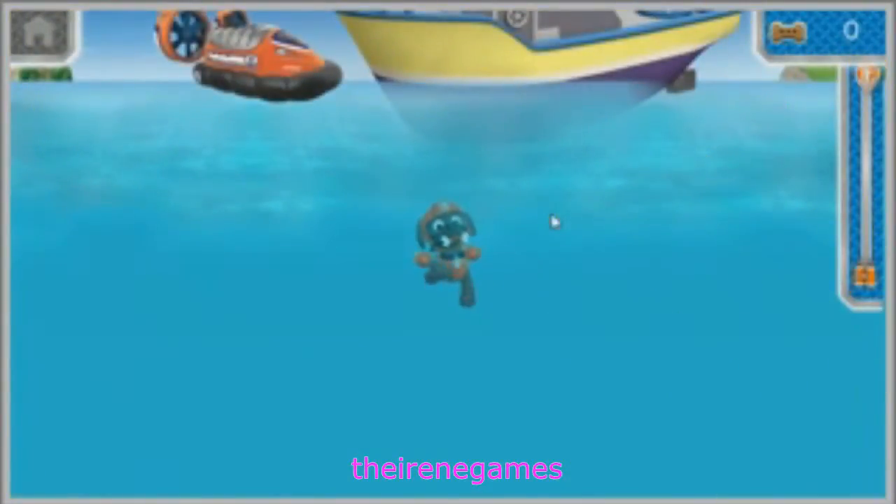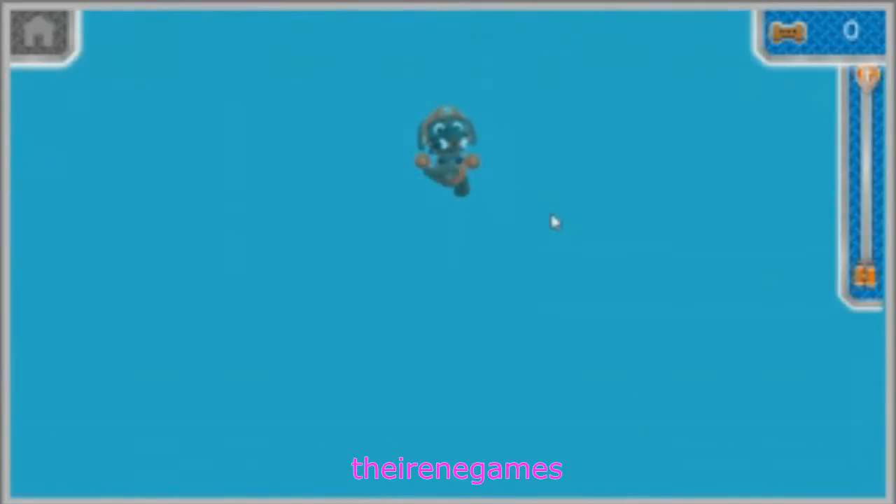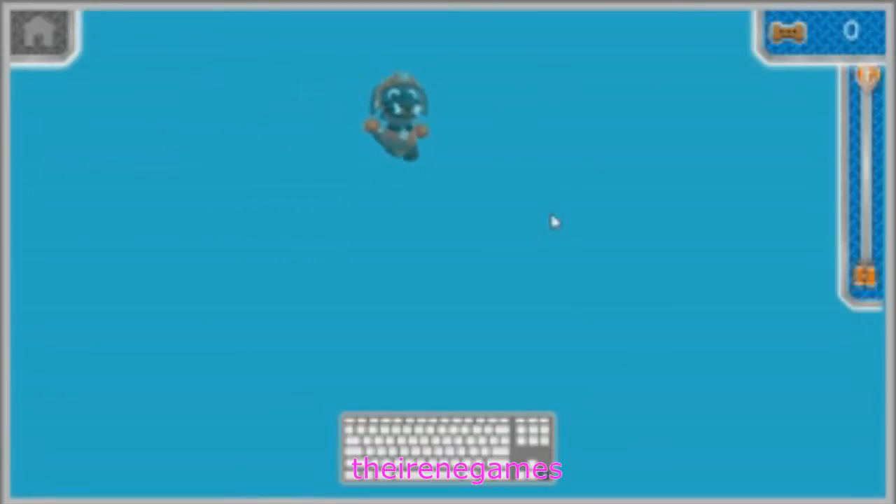Okay pups, here's the mission. Captain Turbot is trying to spot the rare blue-footed booby bird, but he dropped his binoculars in the water. They sunk all the way to the bottom. Zuma, we need you to swim down and get those binoculars. Ready to dive in! Press the left and right arrow keys to help steer Zuma left and right. There are plenty of treats in the sea — try to collect them and help give Zuma more energy. Press the down arrow key to help Zuma swim faster. Swim into the bubbles for a speed boost. Ready, set, get wet!